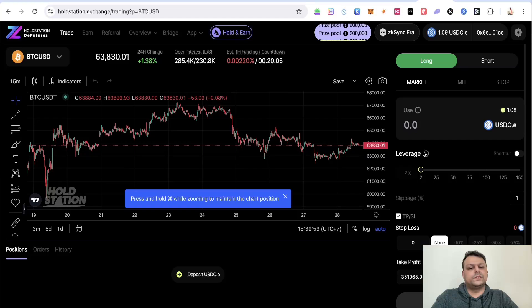You can also do futures transactions on Holostation, but please be careful — taking high leverage could get your position liquidated. These are some of the things you can do on zkSync Era daily to build up transaction volume and get airdrops beyond zkSync. That's all for this video — if you have any doubts or questions, leave a comment. Hope you liked the video, thank you for watching.